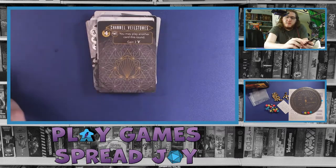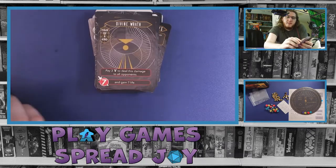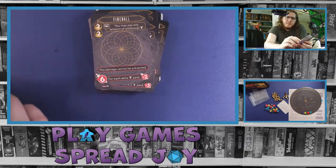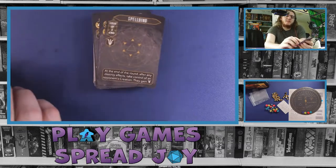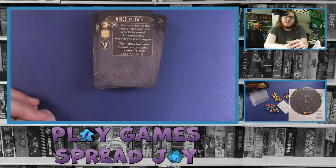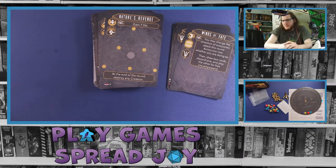Then Banish, Channel Veil Stone, Chain Lightning, Crystal Barriers, Dimension Door, Divine Wrath, Drain Life, Earthquake, Elemental Storm, Fireball, Nature's Revenge, Ruination, Shadows — these seem more like spells than the items that were in the first cards we went over. Spellbind, Veil Stone Thief, Weal or Woe, and Winds of Fate is our last card. The very geometric art style is quite nice actually — it's different from a lot of the art we've seen in other games lately, so it helps it stand out.